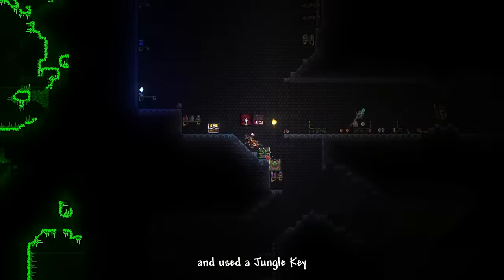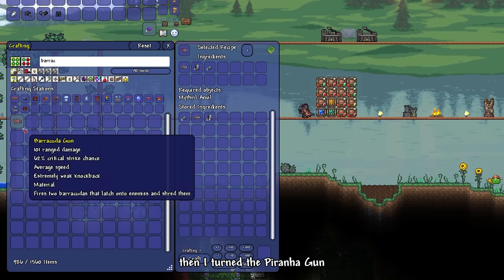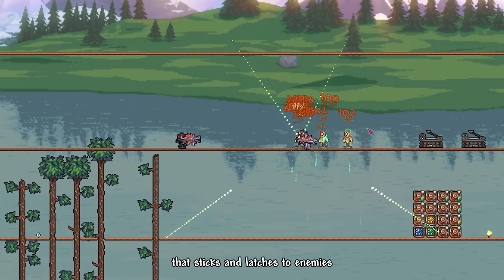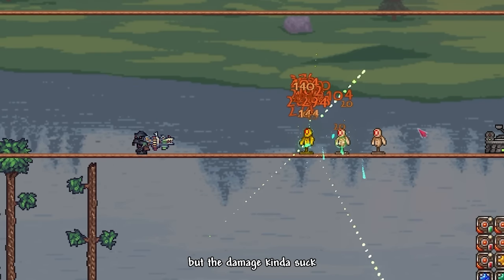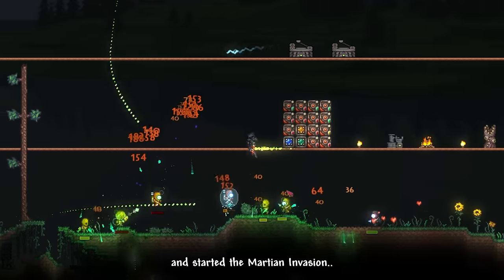I went to the dungeon and used a jungle key to get the Piranha Gun. I crafted some perennial bars and live alloy, then turned the Piranha Gun into the Barracuda Gun. This gun shoots a barracuda fish that sticks and latches to enemies. I also crafted the Godly Gator, but the damage kinda sucks so we won't be using it. I bought the Martian Distress Remote and started the Martian Invasion.